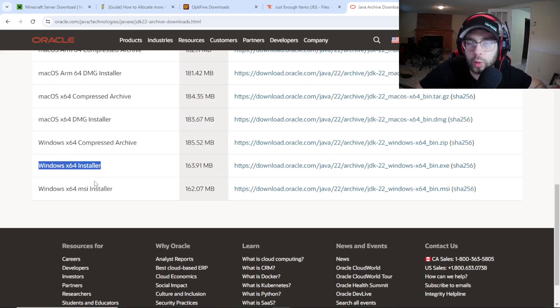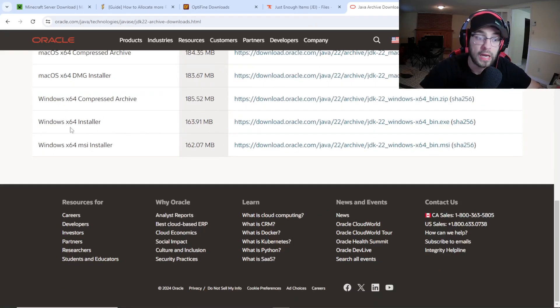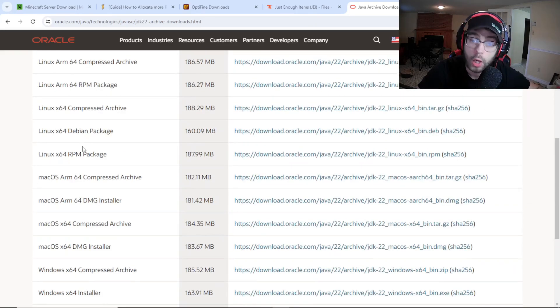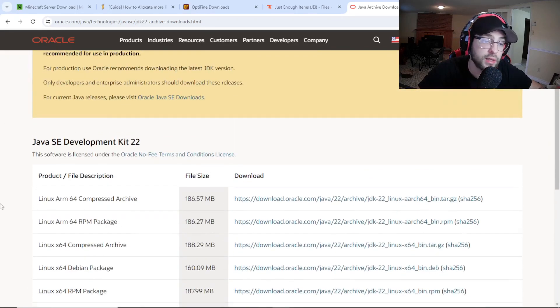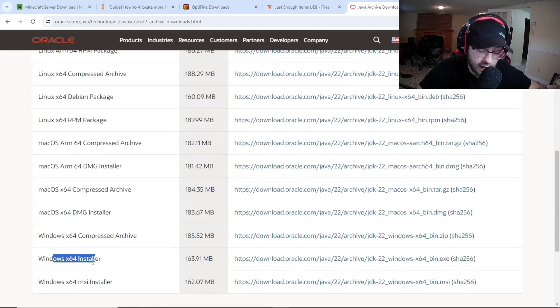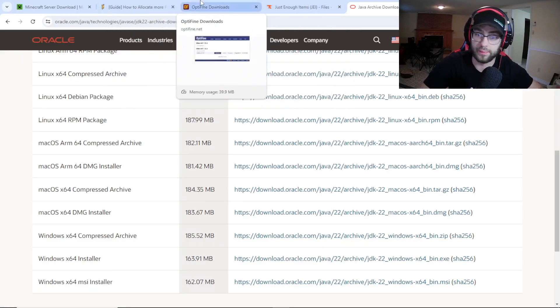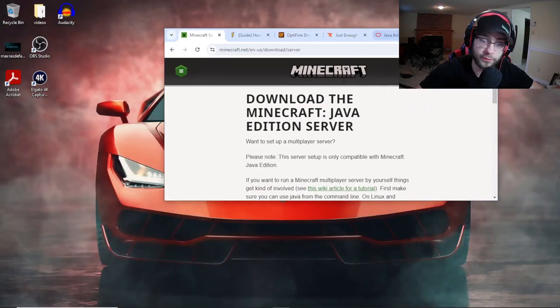You will not be able to run a Minecraft server in this version if you do not download Java. It's the latest SC22 — you have to download it. If you do not download this, your Minecraft server will not work, I promise you. Click on the page, scroll down, and if you're on Windows you're going to click Windows 64 Installer. Download it, install it — it takes a few seconds — and then you'll be able to launch your server.